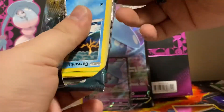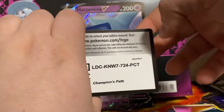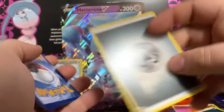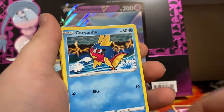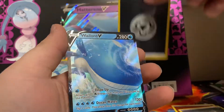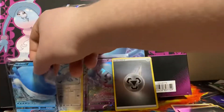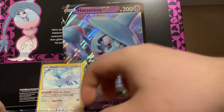Pack number three — the only artwork that was the outlier. We got Steel Energy, Rotom Phone, Hyper Potion, Victini, Carvana, Kakuna, Weedle, Pokeball, Sizzlepede — I'll sleeve that up too. And our rare is a Werelord V. Nice, this is new as well. We're pulling those new cards I'm missing, and I like the reverse energies. Rest in peace, Werelord.